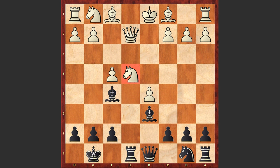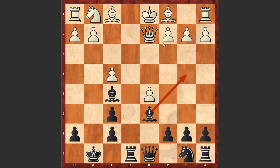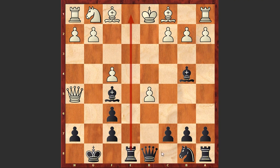White decides to play Nf6 check, at least to double black's pawns on the kingside. gxf6, and a bad move by white: Qh5. A better move was Qd2, preventing Bb4 and protecting the pawn on d5. But after Qh5, here comes Bb4, threatening checkmate on e1 and at the same time attacking the pawn on d5.